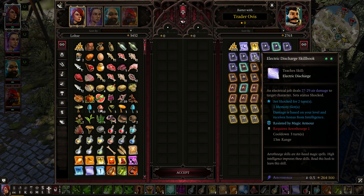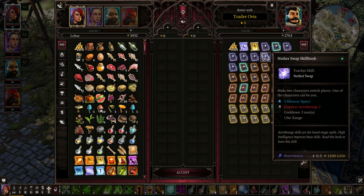Electrical Discharge — unlimited power. Nether Swap: make two characters switch places, one of which can be you. That's actually really good, my goodness.